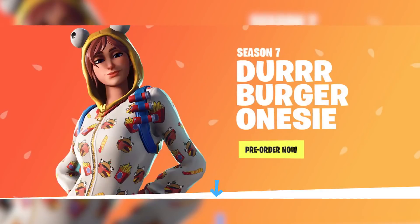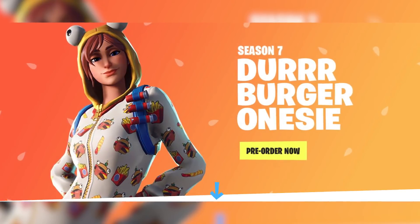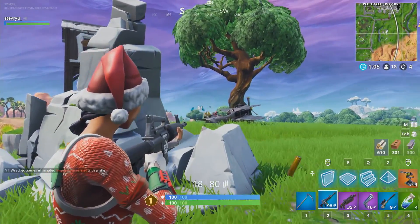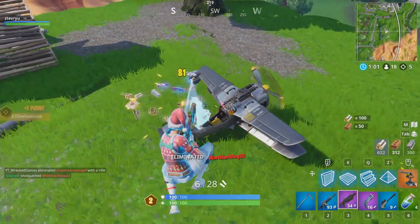In other Fortnite news, the official Fortnite Retail Row merch store went live, but all items are on pre-order only right now. There's some pretty neat shirts and a Durr Burger onesie in there, and if anyone wants to buy me that onesie, hit me up on Twitter at StevRue.